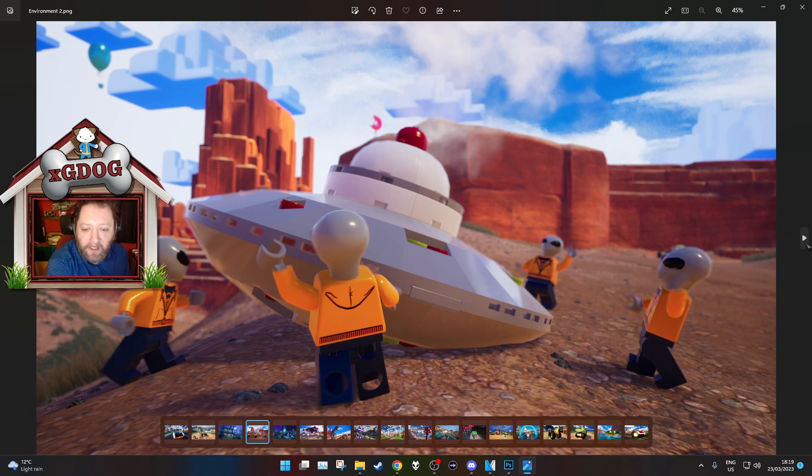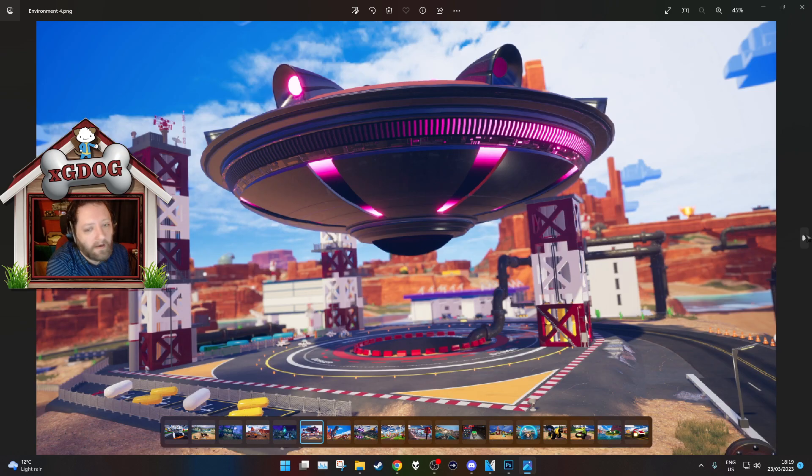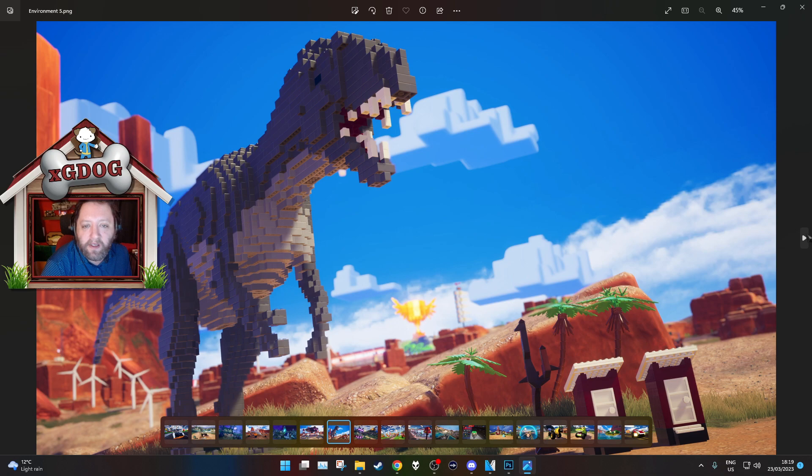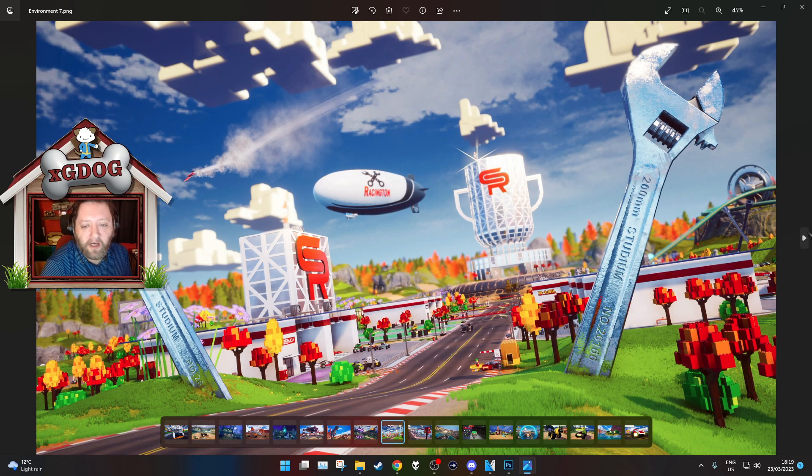Aliens have landed! Very cool. So this is going to be like one of the biomes — a very spooky town. I like the builds. Very cool tower. And another UFO sort of in the desert-y environment. Look at that brick-built T-Rex — that's cool. We've got sort of a garage here. It looks very cool. I can't wait to get stuck in.